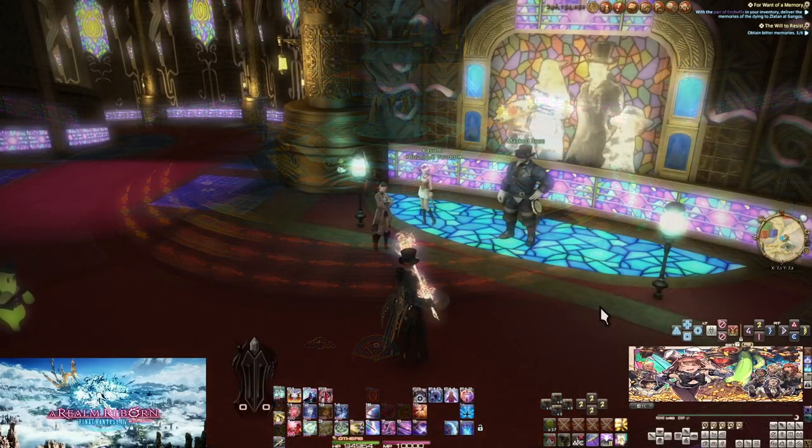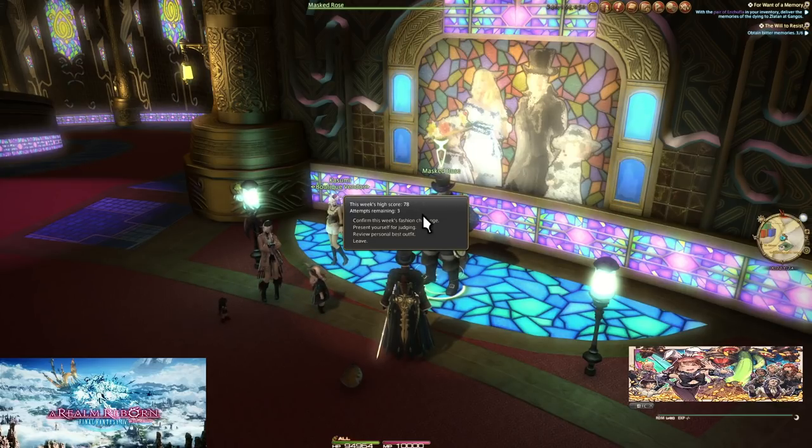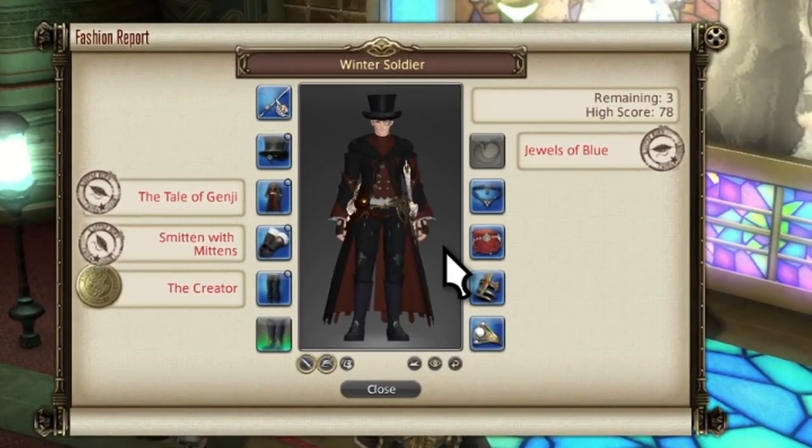Before we move on to the big games, let's take a detour to talk about the Fashion Report. This is on both the normal weekly reset and its own weekly timer — the weekly reset is every Tuesday. You come over to Masked Rose and ask him to see the week's prompt. There will be a theme name and four hints for four specific pieces. For example, 'The Creator' refers to Alexander the Creator — the third raid tier of the Alexander series. My mage's mix of the Creator set and Shire gear basically perfected it, as noted by the gold medal.